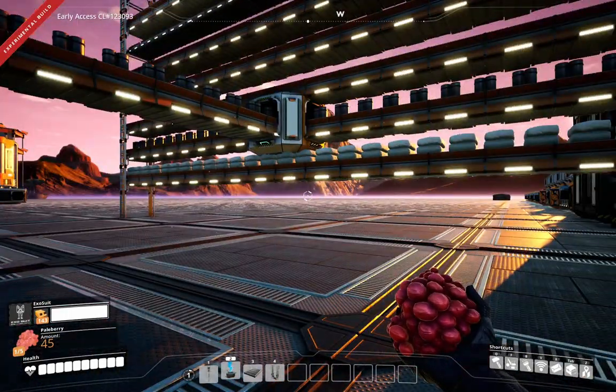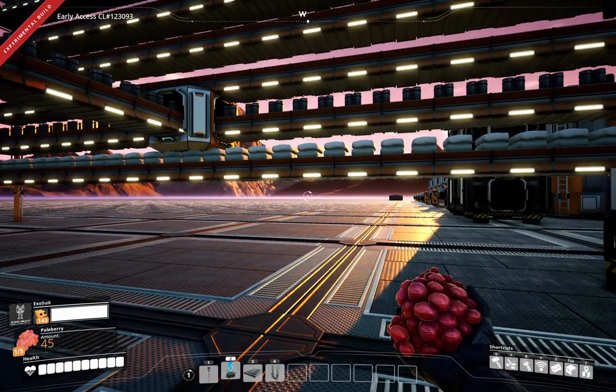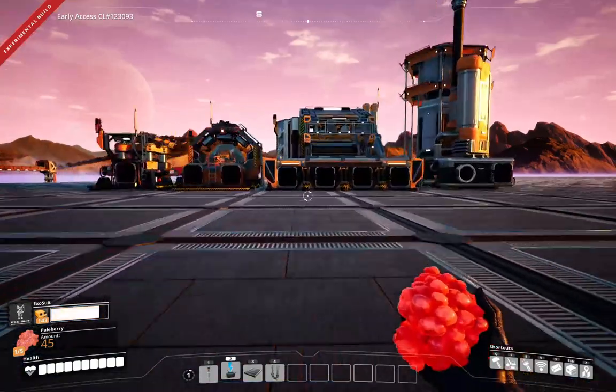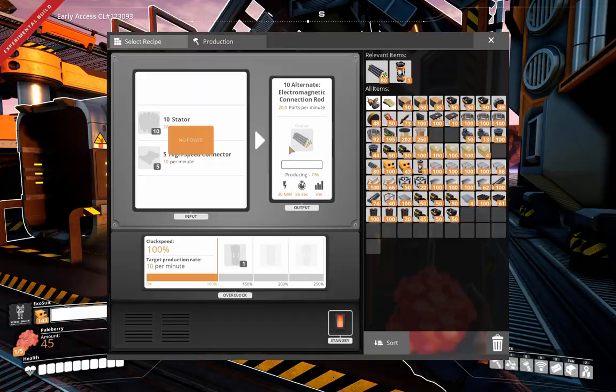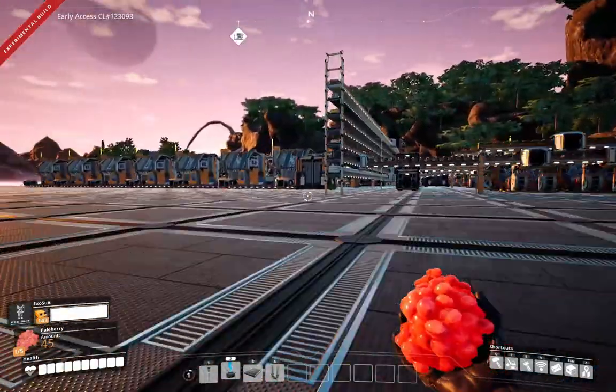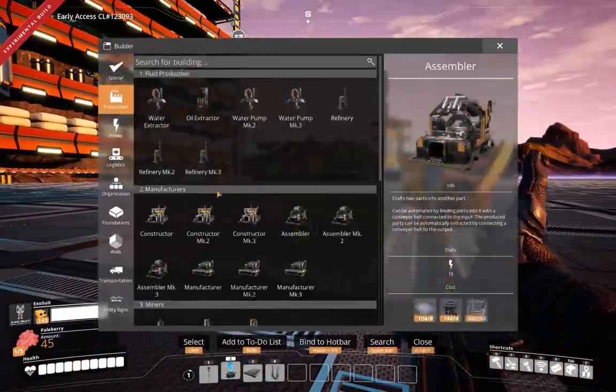So the next big step on the list is the control rods, and this is going to be a really beefy setup — 70 control rods a minute. Control rods are in an assembler: 20 stators and 10 per minute of high-speed connectors. So we need 4 of these giving us 80 per minute, but we're actually only going to use 70 — a little bit of overproduction. This step is going to be the Mark III assemblers.